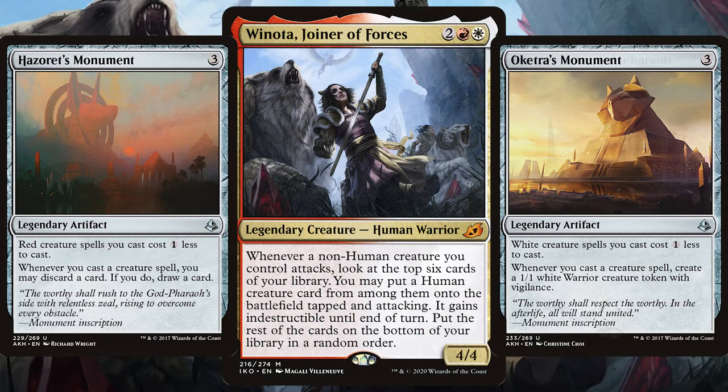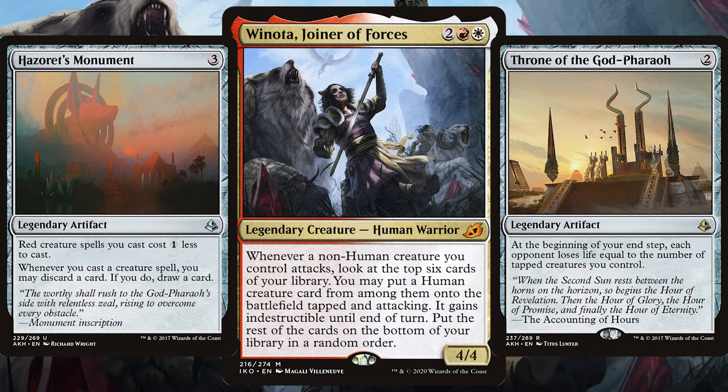Finally, fill out the Winota deck with those Amonkhet monuments that will not only cheapen the cost of the deck but also make your opponents lose life — then swing in with that mega army for the win.